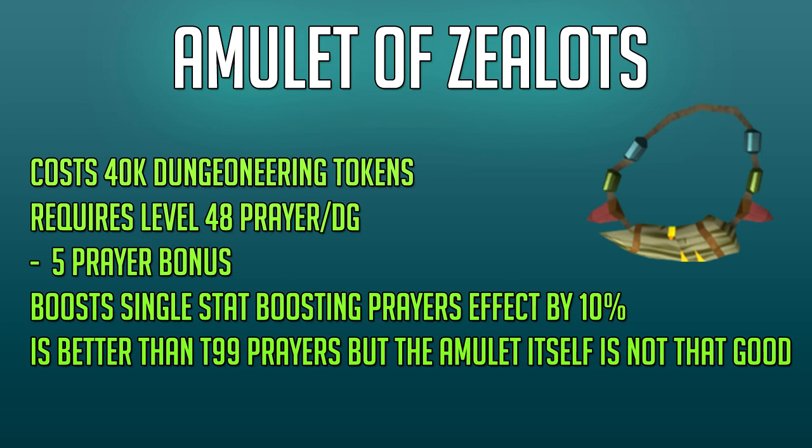Next up is the Amulet of Zealots, which is a Dungeoneering amulet. It costs 40,000 Dungeoneering tokens, which isn't too much, and requires level 48 Dungeoneering and Prayer. By the time you have 40,000 Dungeoneering tokens, you'll easily have higher than level 48. Now this isn't your ordinary amulet, as it has a minus 5 prayer bonus, but it has a passive which boosts your single stat-boosting prayers by 10% if you have them active while equipping the amulet.